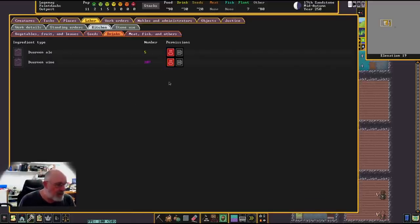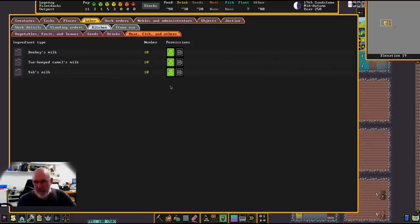For drinks: dwarven wine and dwarven ale — don't use them for cooking right now since we've only got a small amount. Milk from donkeys, two-humped camels, and yaks — cook away, that's fine. This is quite important to check every so often. Also, when you start butchering animals you'll get tallow — turn off tallow for cooking because you need it for making soap. Otherwise when you want to make soap you'll have no raw material.